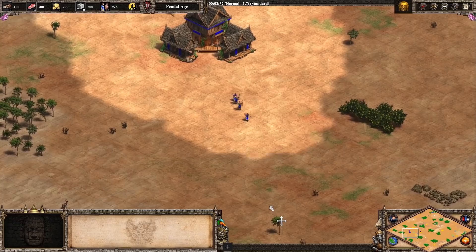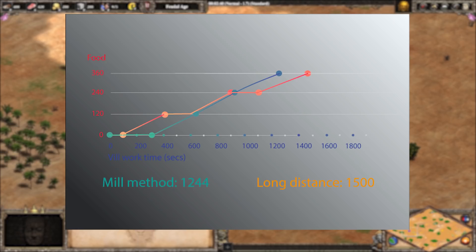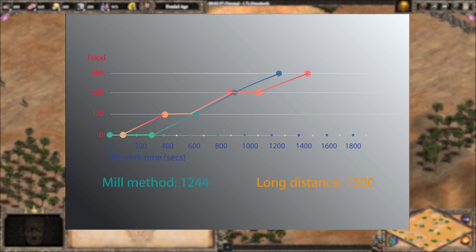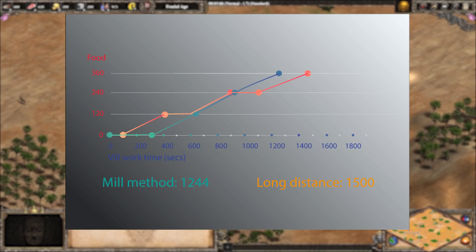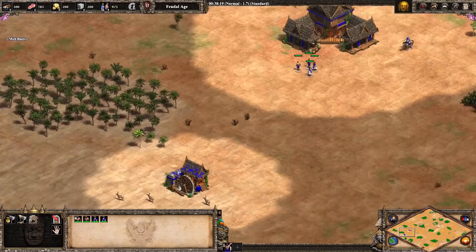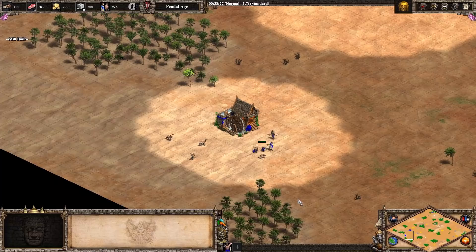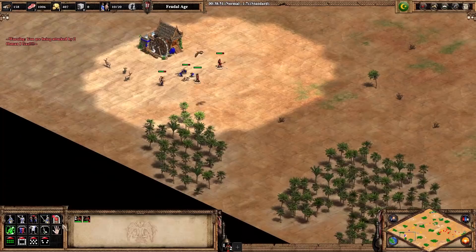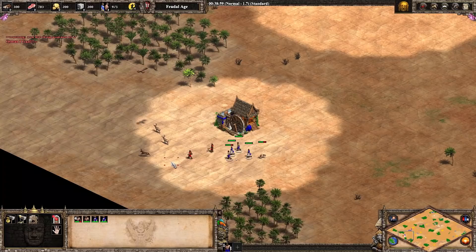Milling gets better the more deer there are, but let's look at the numbers for four villagers and three deer. We remove 500 seconds from the long distance method and 320 seconds from the milling method. The difference of 180 is reduced from the total time saved of 436, which equals 256, roughly equivalent to 130 wood. So with three deer, your investment of 100 wood into the mill only puts you ahead 30 wood. Theory is only the starting point when applying knowledge in game. Even though milling four deer with four villagers is more efficient than long distance hunting, we haven't yet considered the other advantages and disadvantages. Milling means you have to commit 100 wood early for efficiency gains later — sometimes you're better off spending that wood on walls, farms, or an archery range.